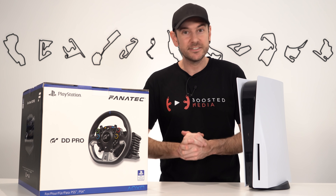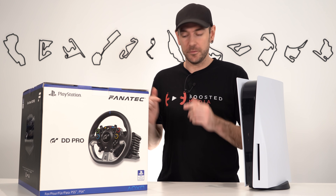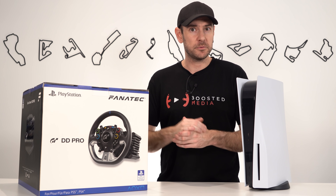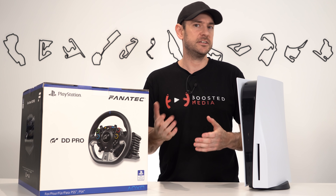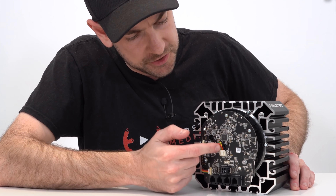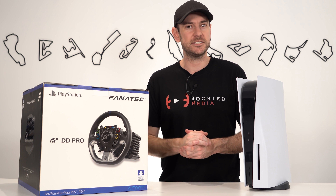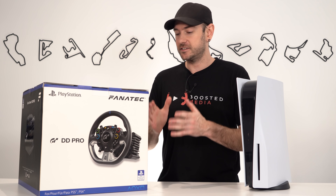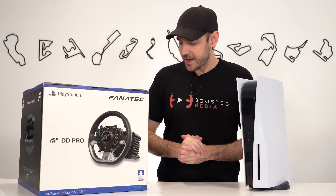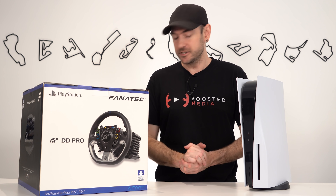Let's get it all unboxed now, show you exactly what you get inside the kit, and then we'll get into more details around each individual component. We're not going to spend too much time on the pedals today — there's a link to the pedal review above — and we'll have a detailed look at the wheelbase, but not to the same level as our CSL DD review, since it is essentially the same base with a slightly different external design. All the specs are exactly the same, other than the PlayStation compatibility.